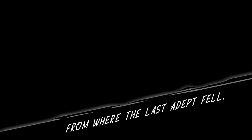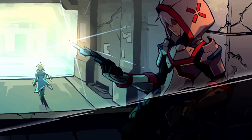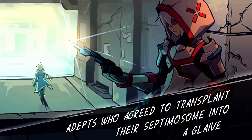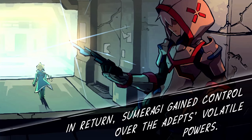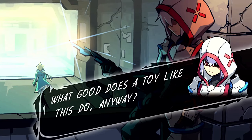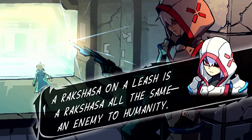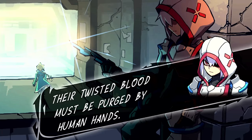A figure watched from the shadows as Gunvolt left the scene. A figure reached down and retrieved a shard from where the last adept fell. Another glaive sample. This makes the third. The glaives were a kind of vessel. Adepts who agreed to transplant their Septima into the glaive were guaranteed a high-ranking place in society. In return, Sumeragi gained control over the adept's volatile powers - a sword that can only be drawn by Sumeragi's behest. A Rakshasa on a leash is a Rakshasa all the same. Their twisted blood must be purged by human hands. Well, I'm sure he's not gonna be important later.